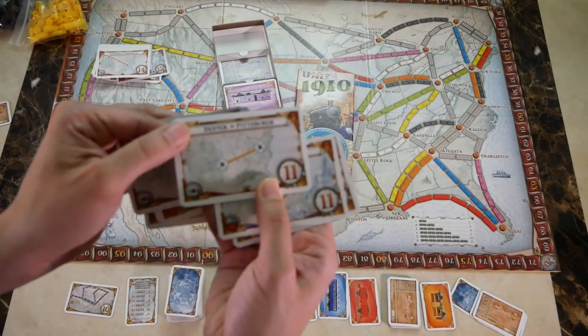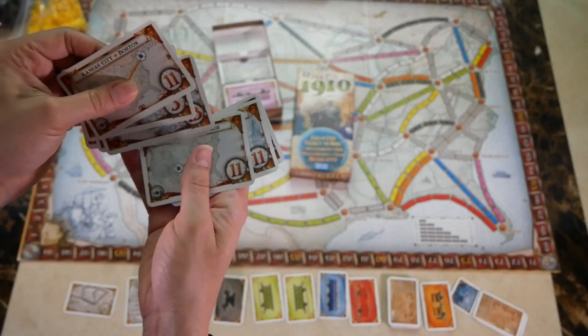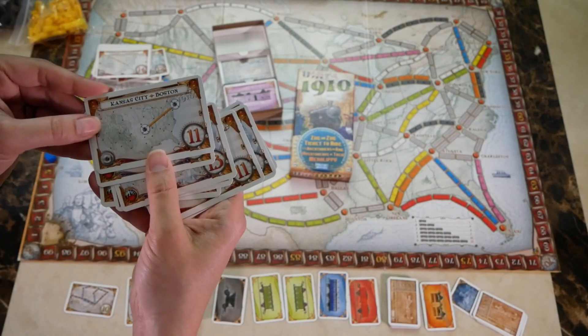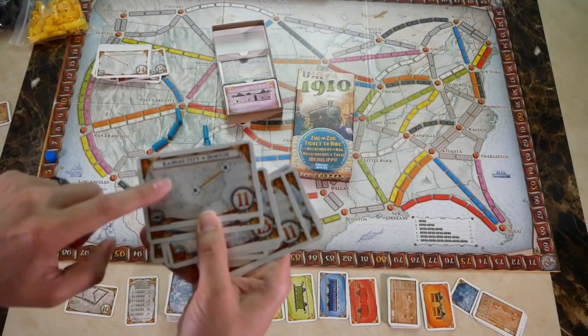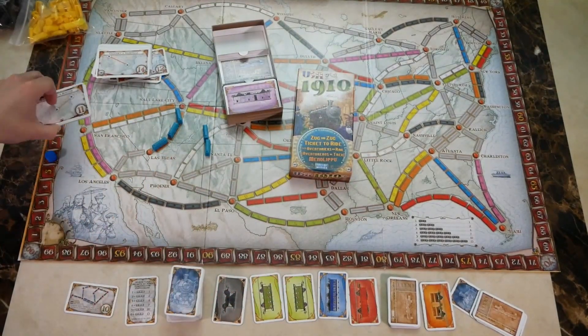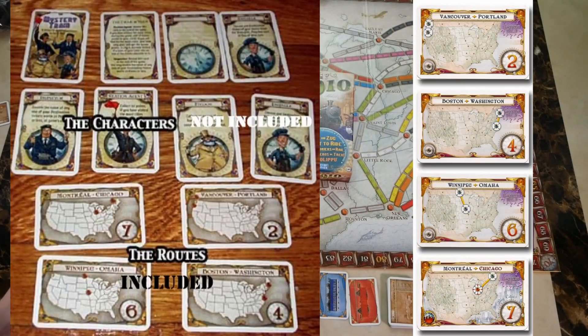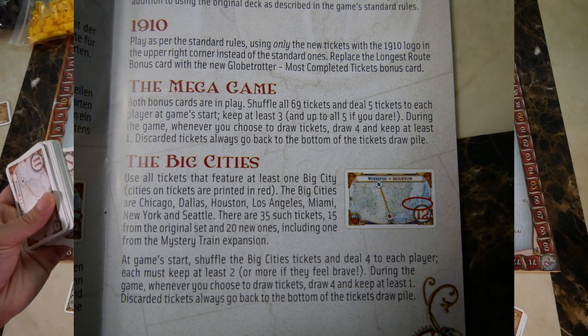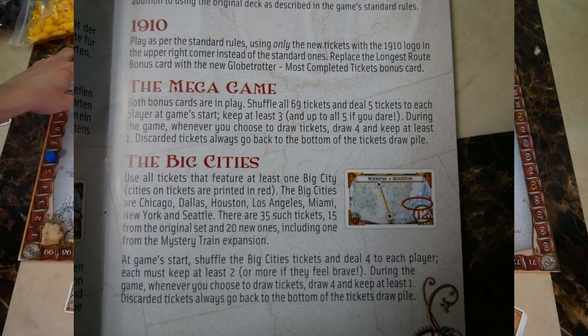There are 35 new tickets in addition to the standard tickets. A standard ticket from the base game has no extra markings, while a big cities ticket has a big cities logo and the cities featured around the points. There's also a faint '1910' printed on the new tickets to indicate they only come with this expansion.